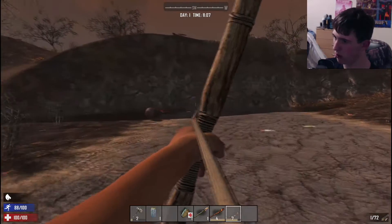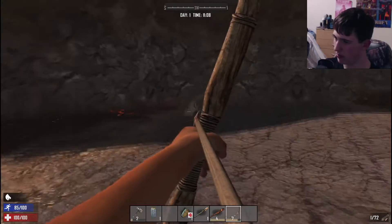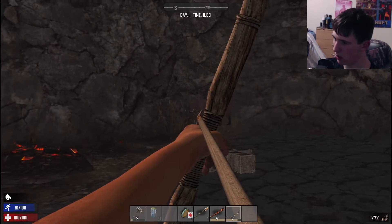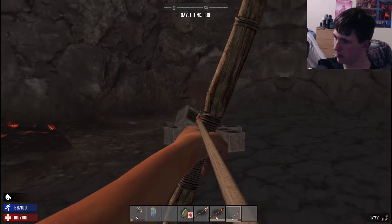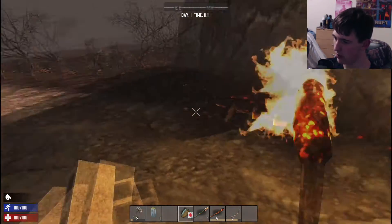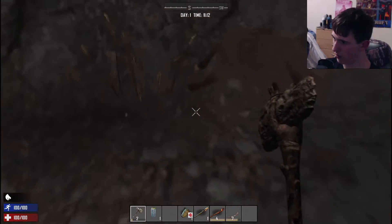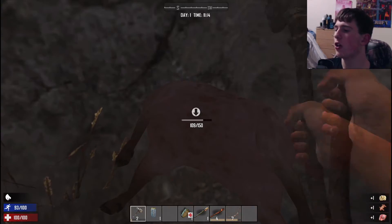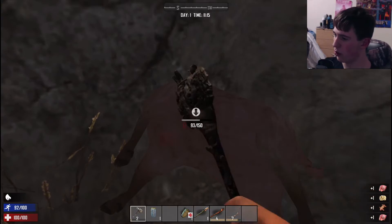You can run and melee at the same time, and pigs don't run fast enough to get away. This pig is also going to run into a wall so I'll take it. Pig, stay still, I need to shoot you more. All I need to do is look at you and you die — that's how badass my character is. Man, I need to get some bones — you get bones by smashing up the corpse after it's been reduced to guts.